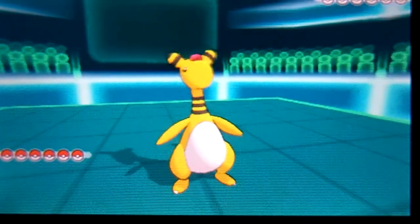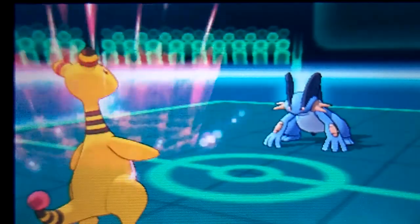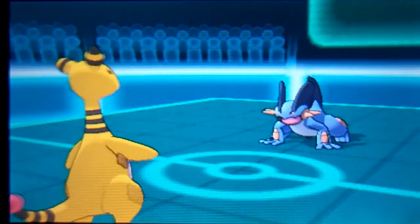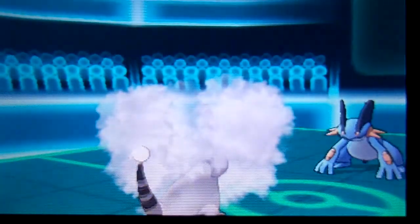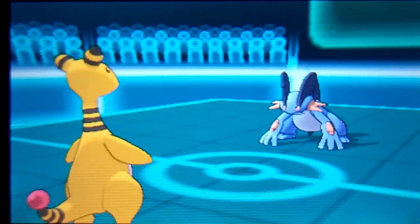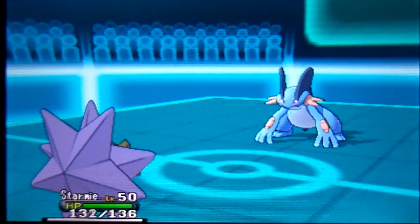I start off with my Ampharos and he starts out with his Swampert, which he calls Skipper. I'm faster than Swampert and I go with Cotton Guard while he uses Stealth Rock. I'm glad he didn't attack since he's probably carrying Earthquake. I went with another Cotton Guard but he goes with Roar, so those Cotton Guards were for nothing.